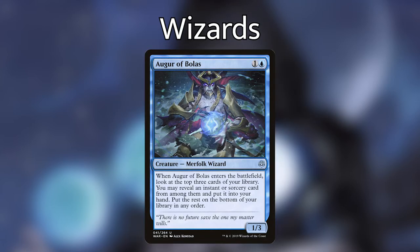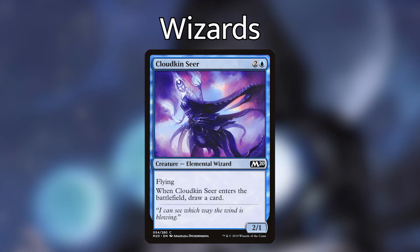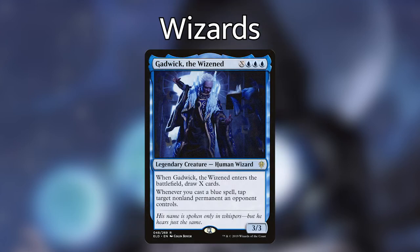Augur of Bolas, when it enters a battlefield, lets us look at the top three cards of our library, reveal an instant or sorcery, put that card directly into our hand, and the rest go on the bottom of our library. We want effects like this because we're not super worried about losing out on a creature, artifact, or enchantment — there are some very powerful instants and sorceries in our deck that will let us set up our win condition. Cloud Concierge is very similar to Merchant of Secrets — when it enters a battlefield it lets us draw a card. Gadwick the Wise costs X blue blue blue, and when he enters a battlefield we draw X cards — so we can draw as many cards as we're willing to put into his X, and if we make a copy of him with Anala, we are also going to be drawing a lot more cards.